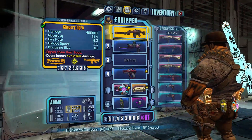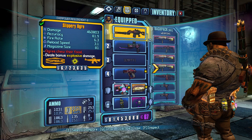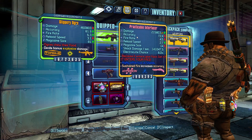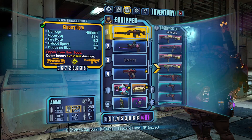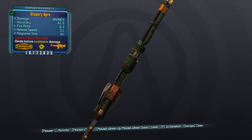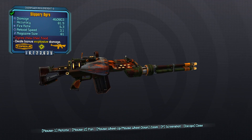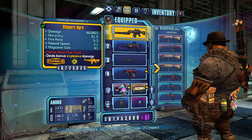You can get the Ogre from the Warlord — I think it's in the fourth wave of the Badass round. There's a Warlord-something enemy that can drop this. It's a very, very nice weapon.